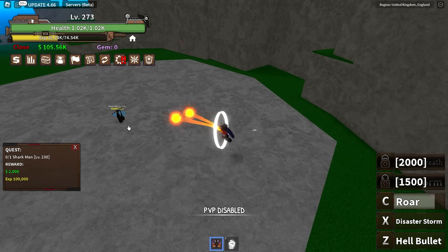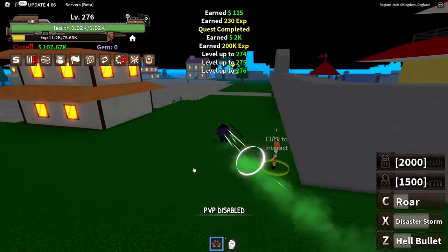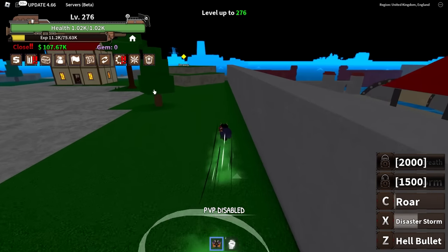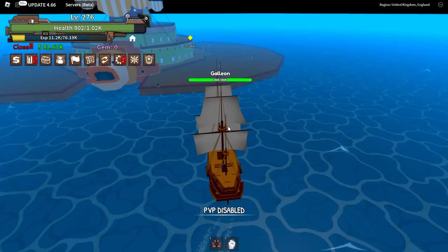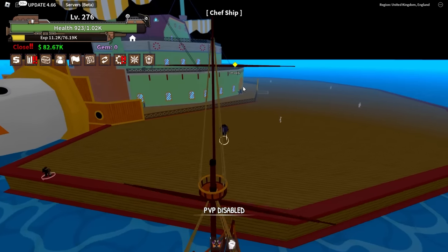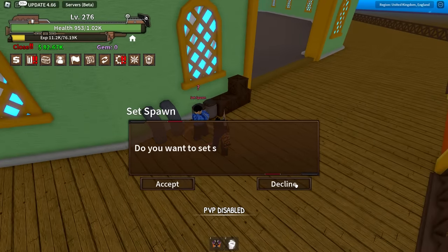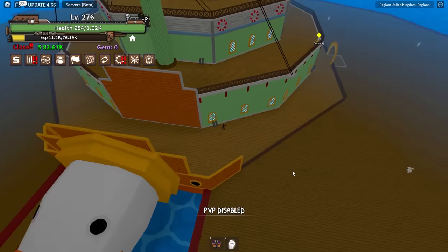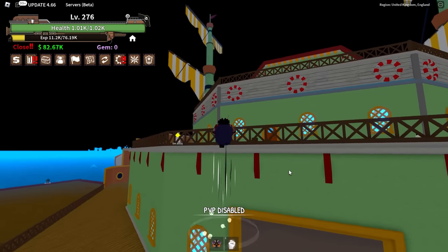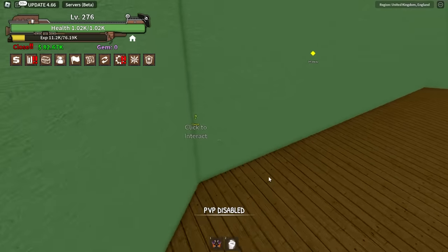We managed to get our third move — Roar! Let's check how much damage it does. It really drops his HP — this is actually gonna be very very good for bosses. Moving on to the next island — Barai. We're still stuck at that quest. I think the quest I actually want to do is this one — it's level 250 to 300.